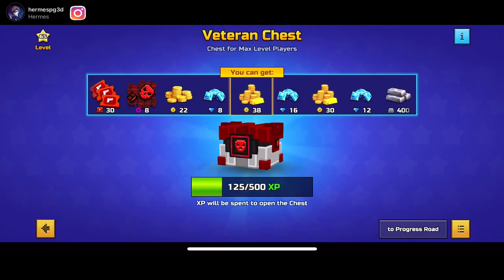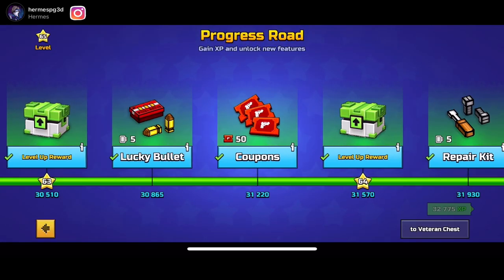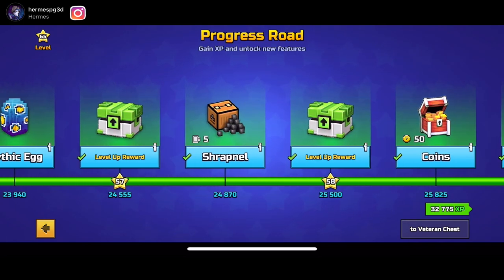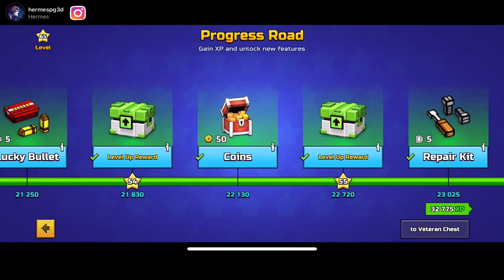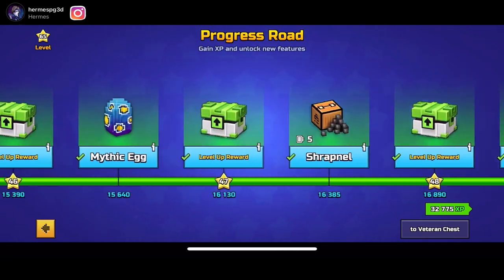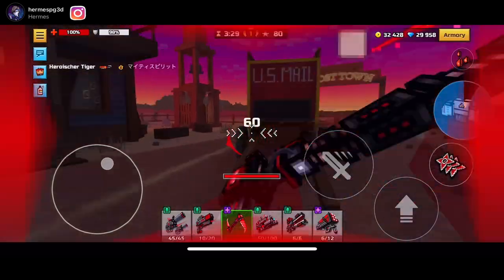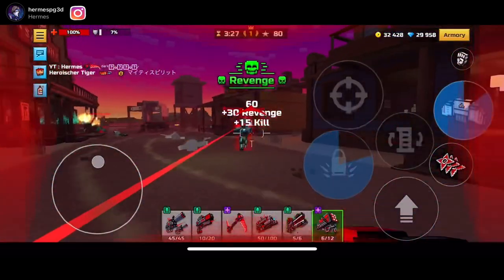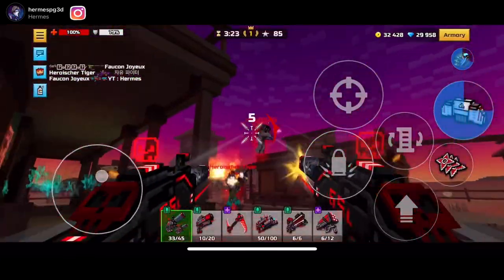Here's progress road — I called it trophy road earlier by mistake. As you can tell, this is progress road; it starts at certain levels and you can get a lot of cool stuff. I didn't get any of it because I was already level 65, so I never got a chance to grab any of it — which is kind of sad. But here's some gameplay using all of the veteran chest weapons — it's pretty fun.